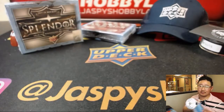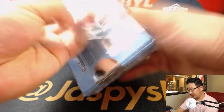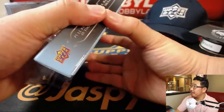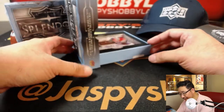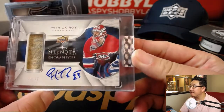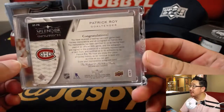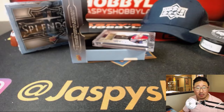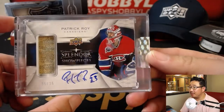All right, second box is an autograph — five out of 15. I know this guy too: Patrick — that's Nolan Patrick, that's Patrick Marleau. It's a piece of stick or glove, maybe some padding — Splendor show pieces. Patrick Marleau, five out of 15. Let's see who has old Patrick. That goes to TJ. Nice one, Teej — part of the stick, Rich is saying. Nice one.